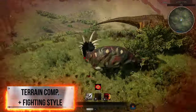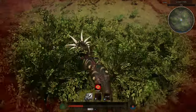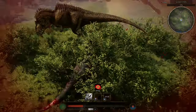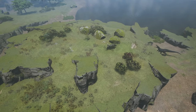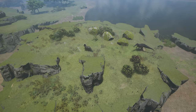Despite being a Ceratopsian, the Sturakosaurus is by no means a heavy damage dealer. Sturakosaurus is a bleeder and heavily relies on hit and run. Your choice of terrain should be one that allows room to move in. While the Sturaco can take some hits, its tankiness is nothing to brag about — there's a reason why it needs a block ability.